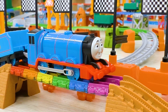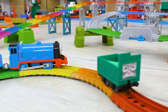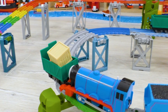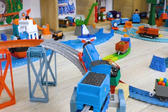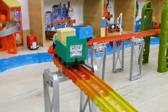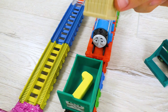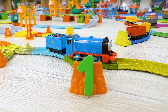Gordon is our first contender. The start is given, and the challenge is beginning! Let's see what Gordon is capable of on this incredible track. As you might have noticed, the trucks not only have some cargo but also numbers. Each number means the amount of points to be given to the contender for bringing this specific truck to the finish line. Gordon is finishing bringing only one truck — digit one. So, Gordon's result is one point.